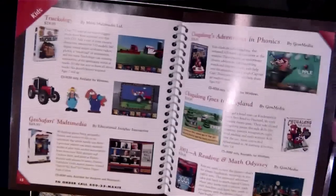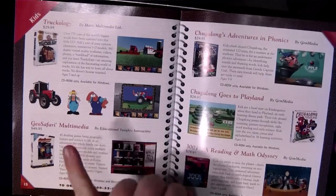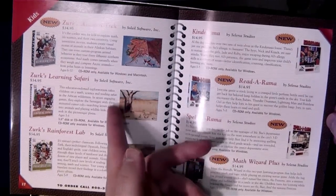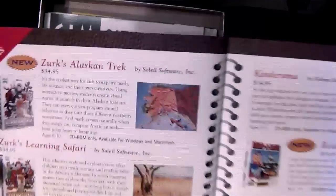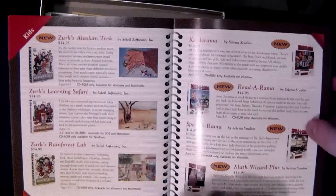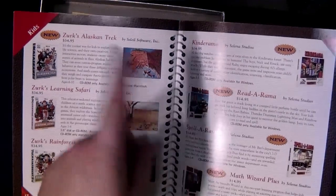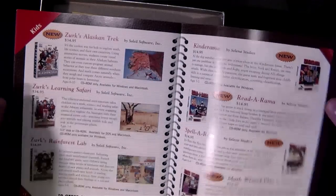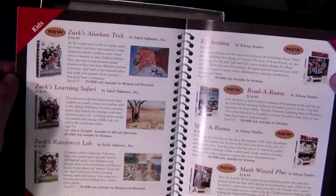Some intriguingly forgotten kids and edutainment software here. GeoSafari — that was popular as crap. Zerkz Rainforest — man, I'd forgotten about that. Soleil Software? I do remember seeing it — there was a weird educational store in my local mall that sold it, the Rainforest Lab. Then they moved on and started selling SimSafari later. What is with you guys and your weird Safari stuff? GeoSafari, Learning Safari, SimSafari — late 90s Safaris, man.